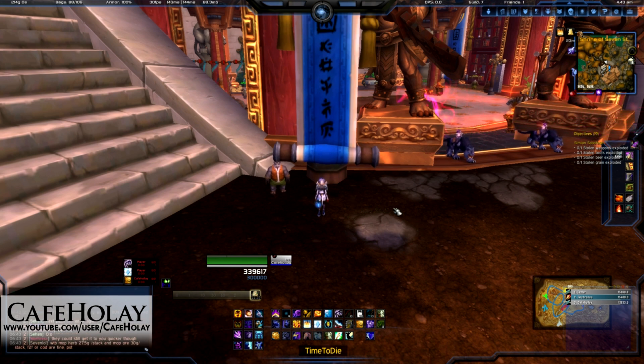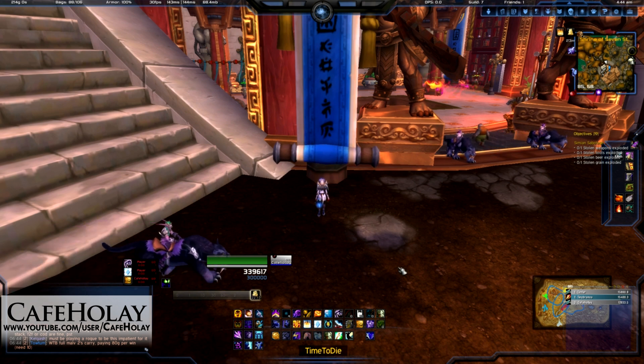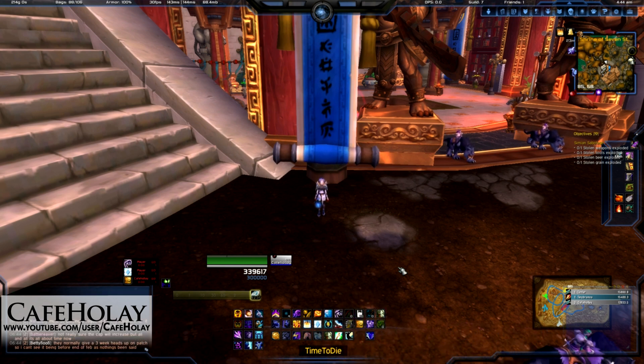First of all you need something like Bartender or Dominoes to rearrange your bars. I use Bartender. You'll notice that some of this is set up in rows — most people set up in three rows of 12, which is your 1 to 0 keys, your minus, and your equals, which are the same buttons on your mouse if you've got a Naga or something like that.